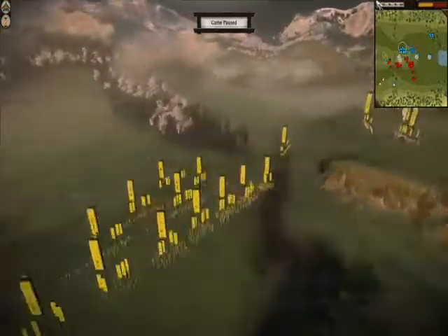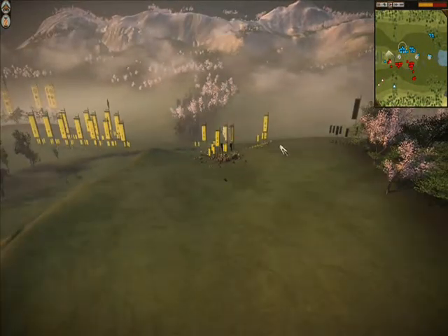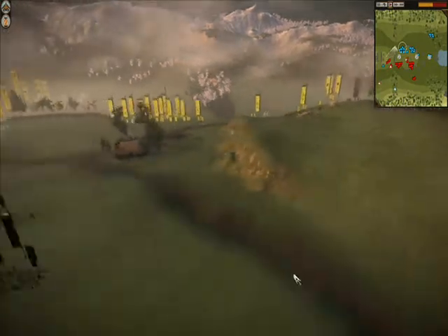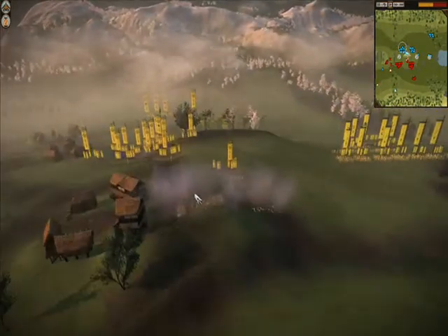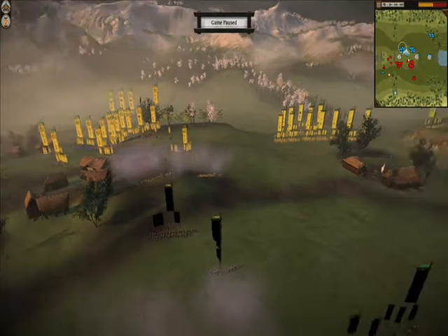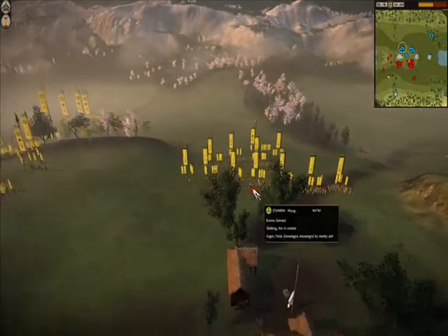Let's check on the cavalry — I managed to disengage one of them, a 15-man unit, which is actually going to be pretty relevant later on. I did what I should have done the entire time, which is just send them around to flank. Luckily I managed to kill off most of his cavalry, so he's only got three dudes coming around. Over on the other side, I've managed to break and route his matchlock Ashigaru, thanks to some timely help from the bow guys, meaning the only things left on the field are melee units.